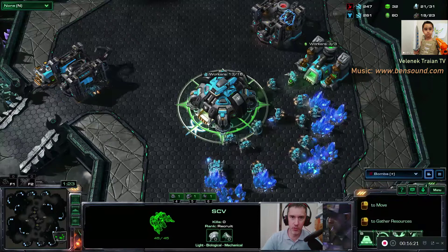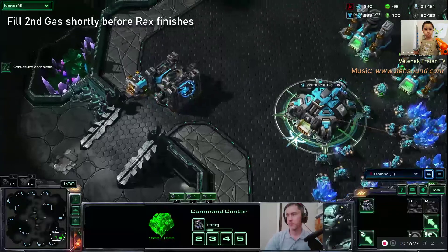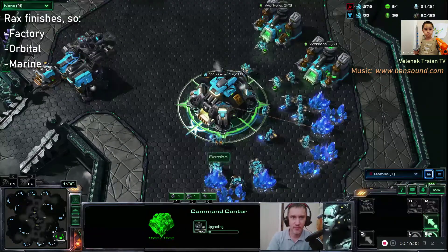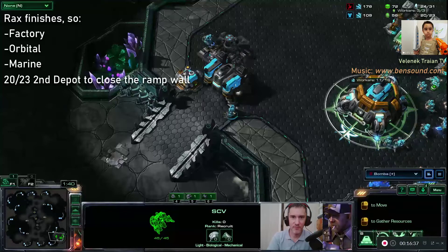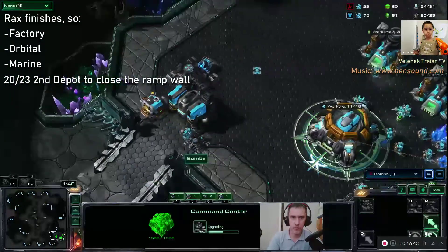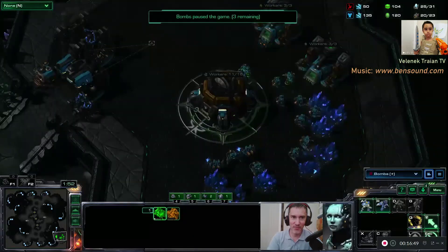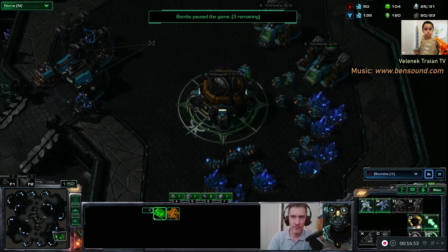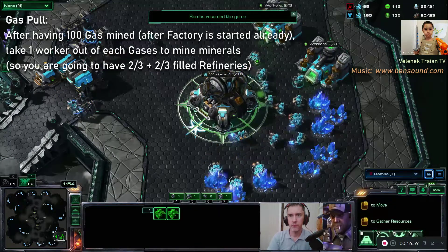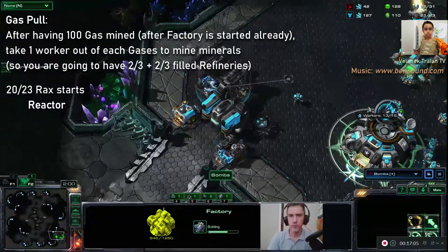The Factory is going to be also immediately. Barracks finishes now — what we do: Orbital, Marine. I'm going to do a Supply Depot. I think once you hit 100 Gas after the Factory, you take one worker out of each Gas. Small detail, very foundational.